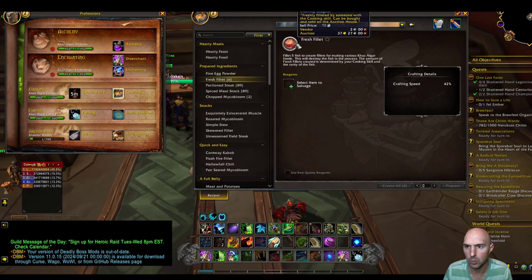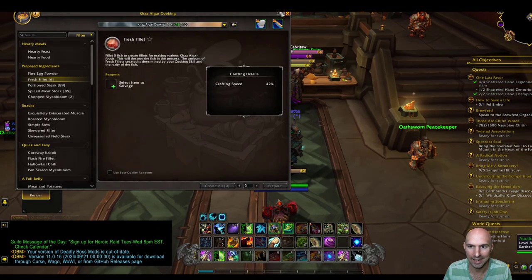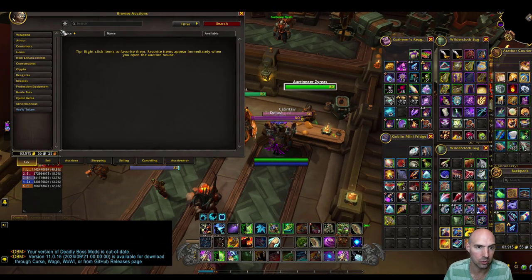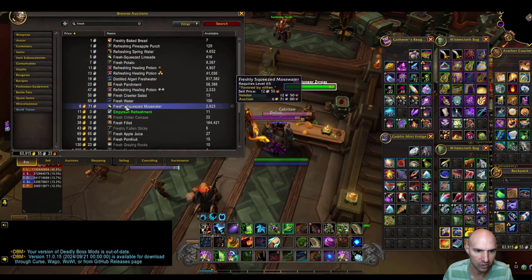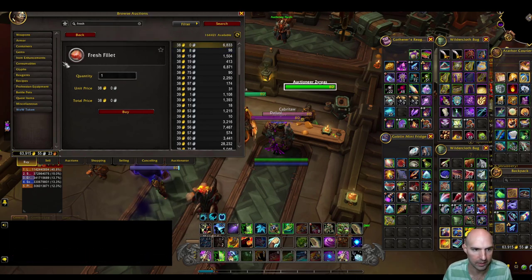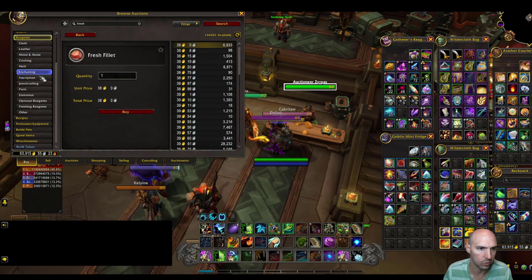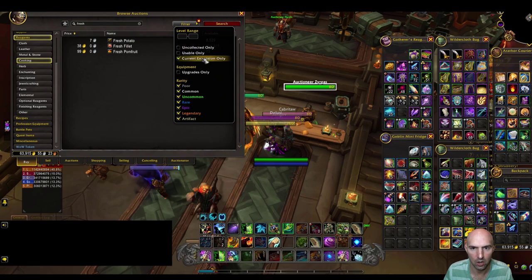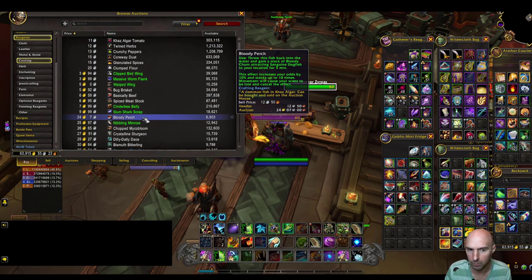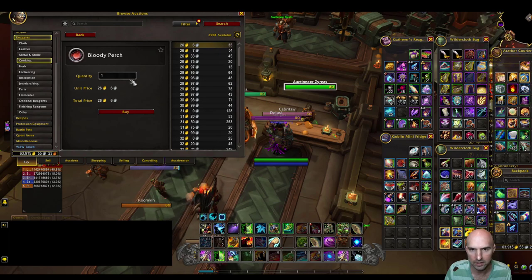All we're going to be doing is fish fillets — taking the bottom-of-the-barrel fish and converting them into fillets. Fresh fish should be going for about 38 gold. If we go to reagents and cooking, we're looking for fish that are not fresh but under about 28 gold. So buy all of them up to 28 gold.